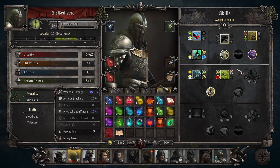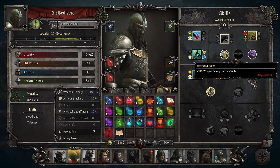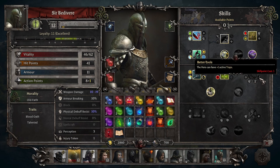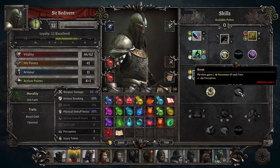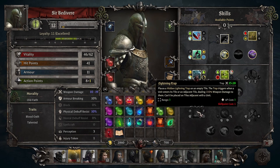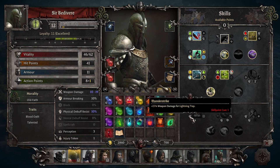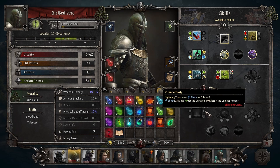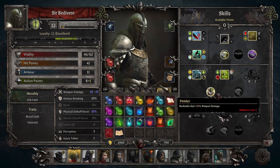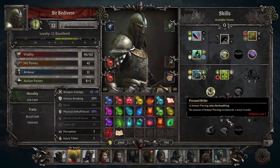His Talented trait means he only has to spend one skill point to learn active skills, which is going to help your XP go a lot farther. Also he gains one loyalty point for every other Old Faith hero at the round table. You must play as Old Faith to recruit him, so it should be very easy to max out his loyalty. Sir Bedivere has one major weakness to consider — he does not have jump, which is a core part of the vanguard arsenal. Instead he has sprint, which requires you to use all your AP in exchange for movement points.